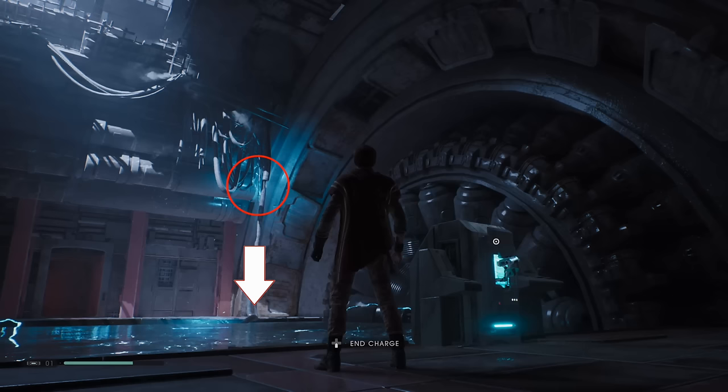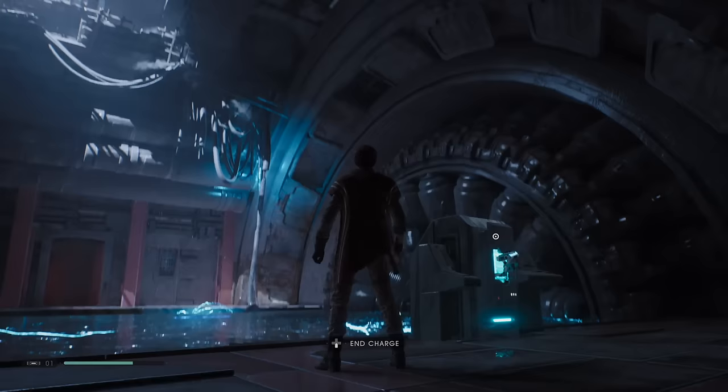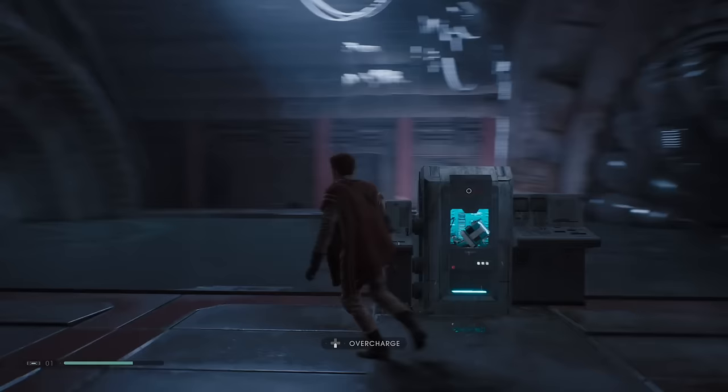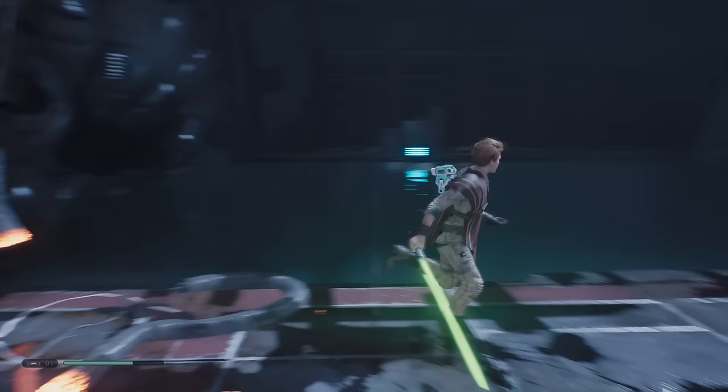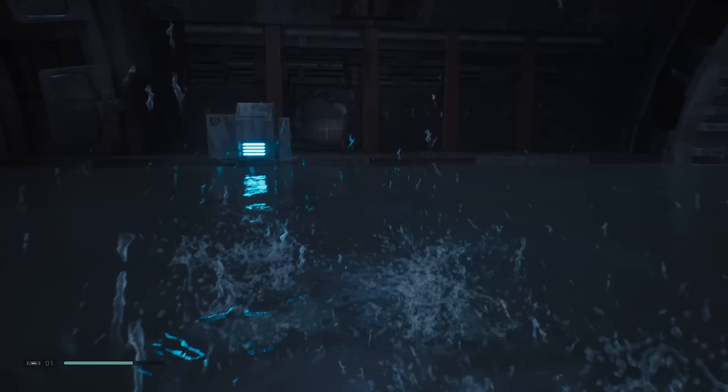How do we get across? Well, if you look over there, you can see that there is electrical coming down, being piped into the water, so we need to sever that connection. So let's go ahead and tell BD to stop, turn off the overcharge. We're going to swim across and climb up, and we're going to go ahead and hit the attack button and destroy that giant conduit.